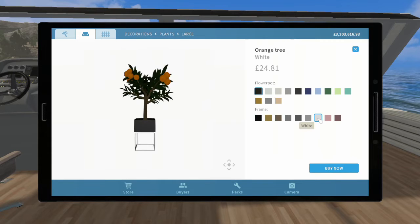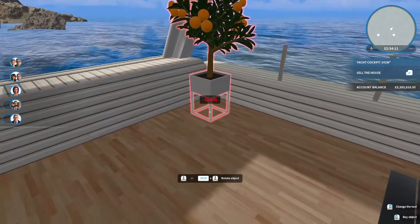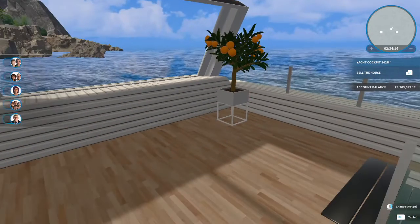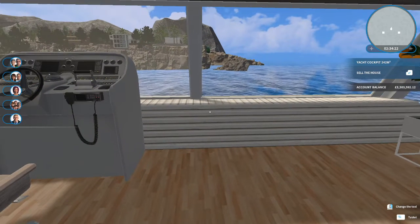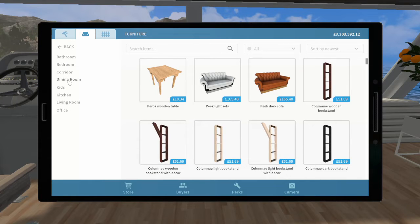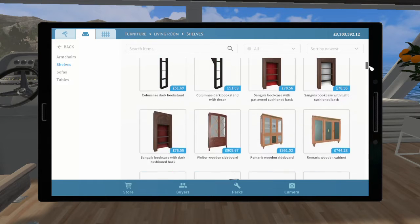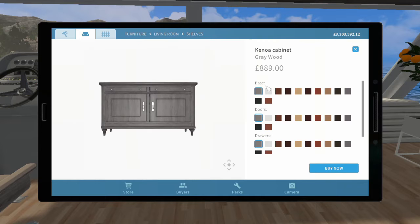An orange tree would be nice — you want bright sun for an orange tree and on a yacht's top deck you can get plenty. In this section near the helm, we should add some storage for charts, navigation gear like sextants, electronic equipment, a spare radio, flares, and life jackets — you definitely want space for all that on a yacht.